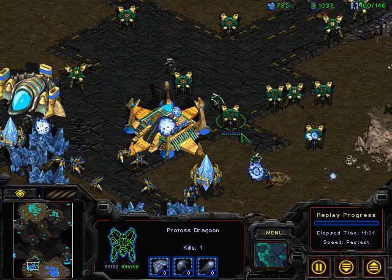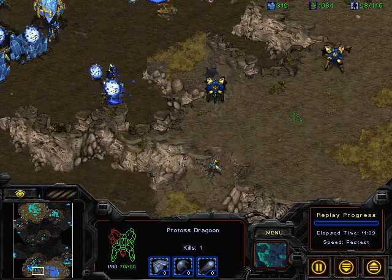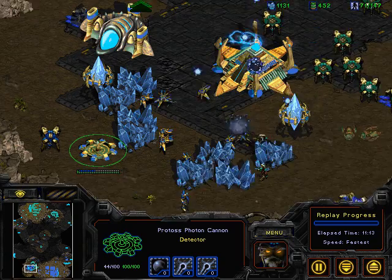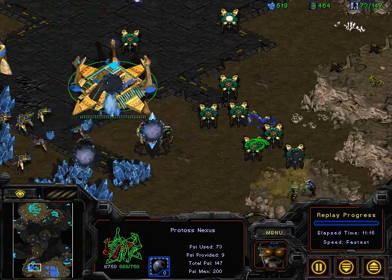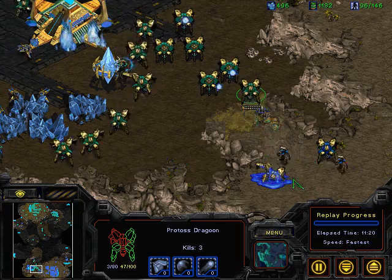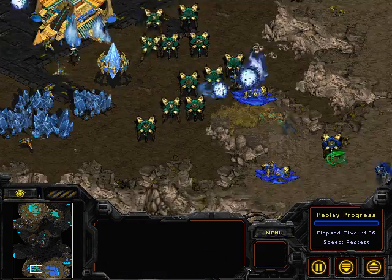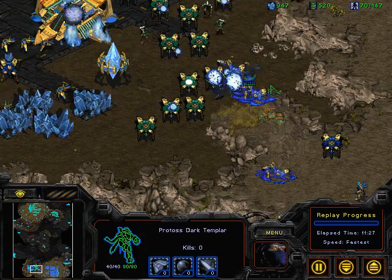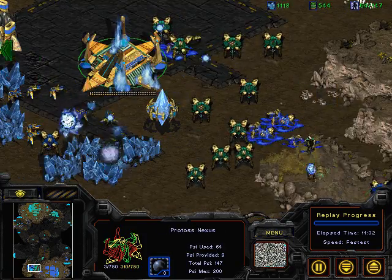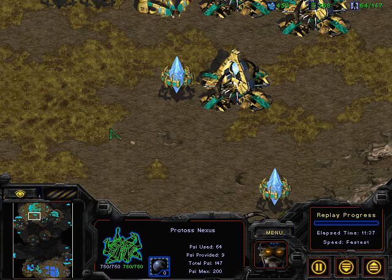G5 with all those high templar, all that gas, and all that supply — without storm — is completely obliterating Cloud right now. Cloud didn't have enough backup troops to fight this off. He's going to end up losing his natural secondary, let alone that three o'clock base. There's just a single cannon along that corner. Too many dragoons for G5 — he's just going to run this completely over. Cloud does have a dark templar, but there are two observers right overhead. Even if Cloud manages to hold the ramp, he's not going to be able to stop that nexus from collapsing or prevent G5 from taking that three o'clock base.